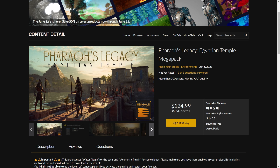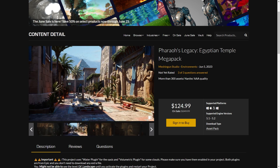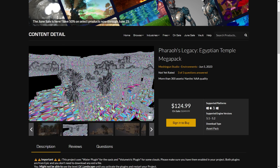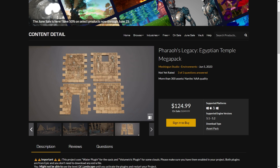Hello, currently it's the marketplace sale of June 2023 with a maximum of 50% off and here are my picks. Starting with the Pharaoh's Legacy Egyptian Temple Mega Pack by Machine Gun Studios. These are Nanite and there are more than 300 assets in this pack. They also have many of their other packs on sale so you can check them out.